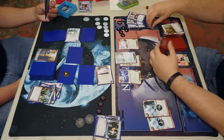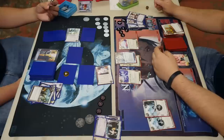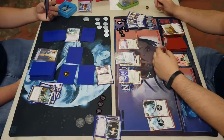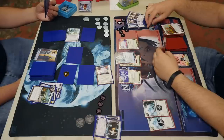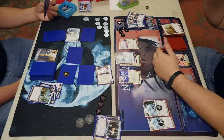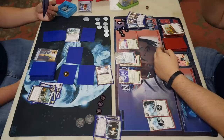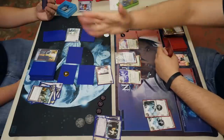Still no barrier breaker on the runner's side, and still no barriers on the corp side — we haven't even seen an Eli, and you know there's got to be Eli in an HB fast advance deck. I'm sure if the corp had it he would have rezzed it by now, since nothing the runner has can deal with it. Maybe the Fem token is on it? Even if it was, I might still rez it.